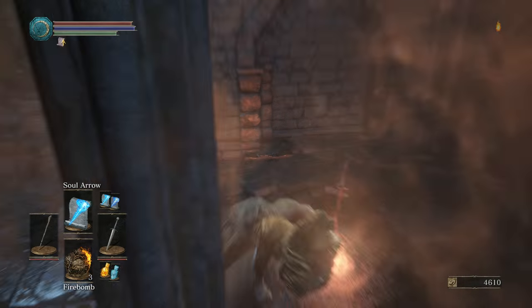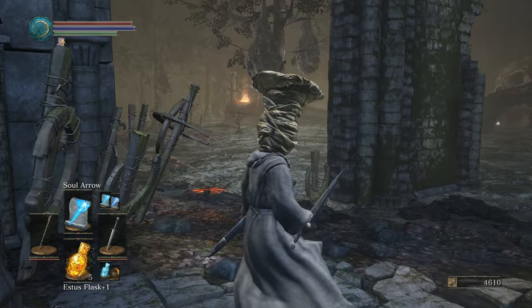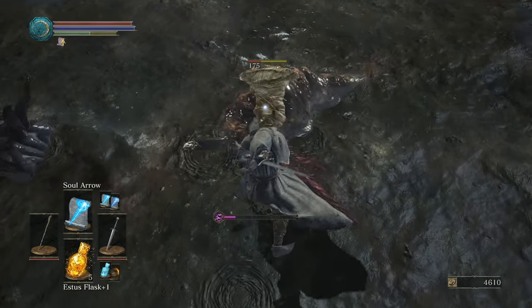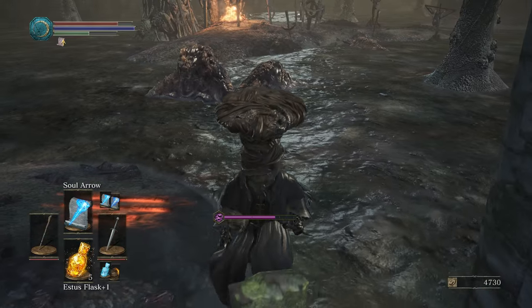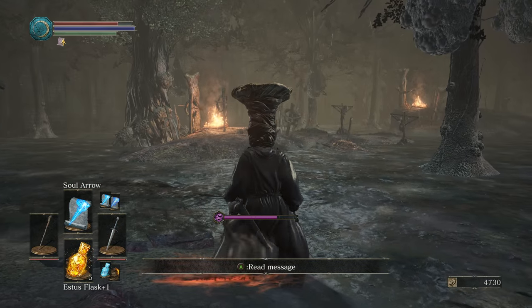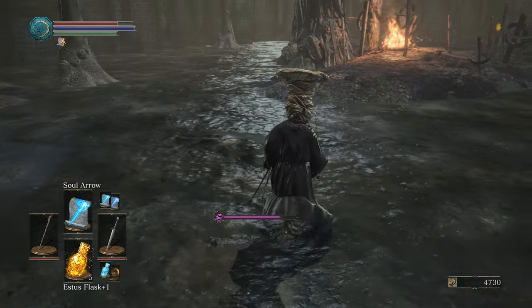We're gonna roll the dice, because hey — 4600 souls? That's what I say about that. So we'll go ahead and fight the double Slugsworth. Maybe a little egregious there. We're taking some kind of poison damage, it looks like.